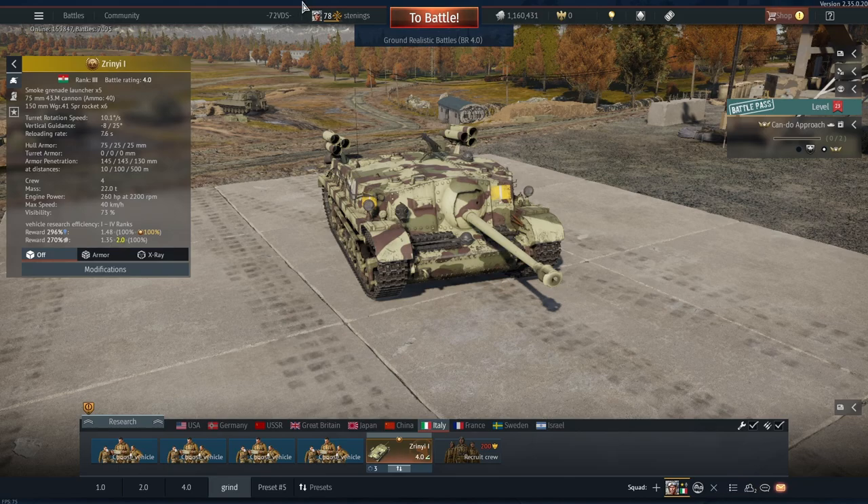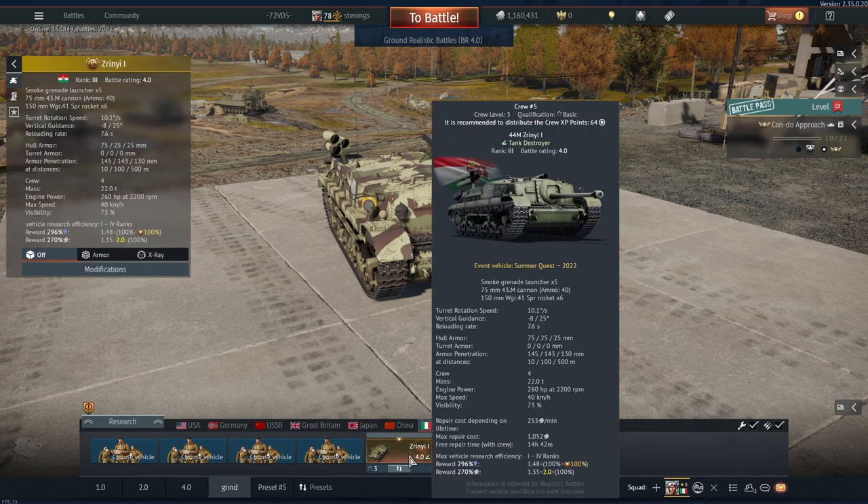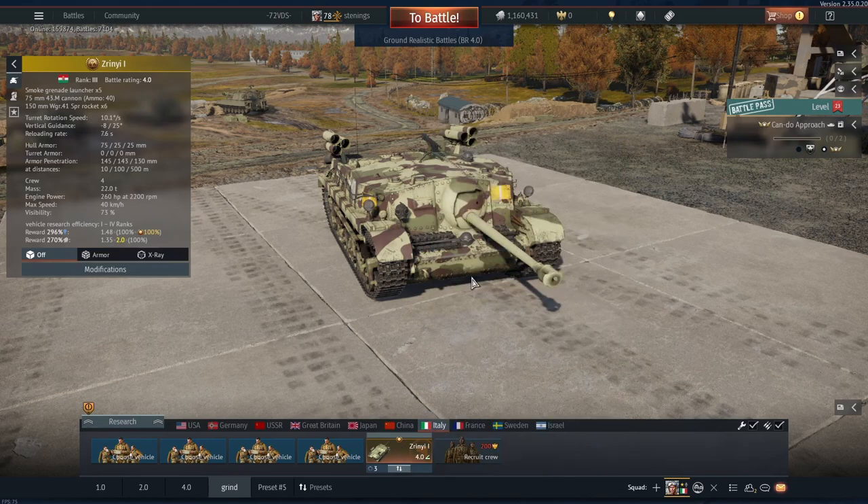Today we're going to be playing the Serenium One. This vehicle is special to me since it was one of the first event vehicles I got. It's a vehicle from the Summer Quest 2022 event — a lot of people got it. It also came with the Leopard 2A, a Leopard 2AV, which is another great vehicle that I might play in the future.